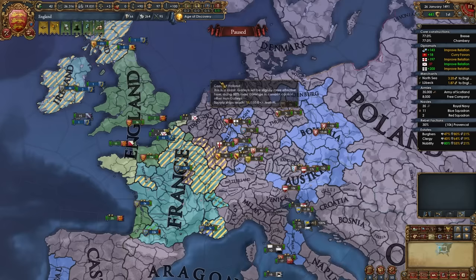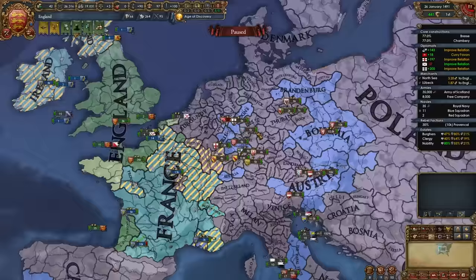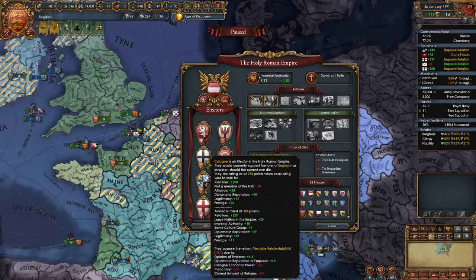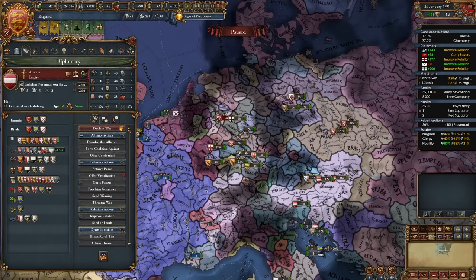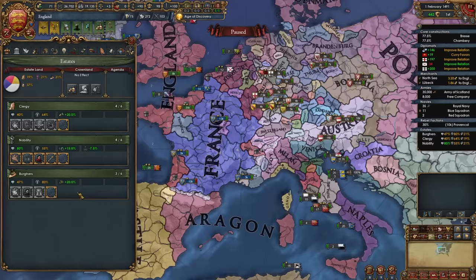I've also allied the Palatinate and I'm improving relations with all of these electors, guaranteeing all of them, sending them gifts, and offering military access to get them to like me as much as possible. Cologne and Brandenburg are already voting for me, the Palatinate is really close, Bohemia as an elector always votes for themselves, and I should be able to flip Trier pretty soon. The Austrian emperor, Ladislaus Posthumus, is 50 — I'm expecting to get elected after he dies.